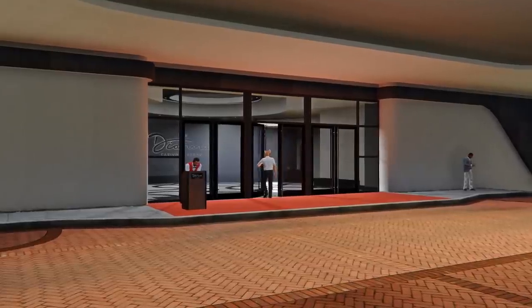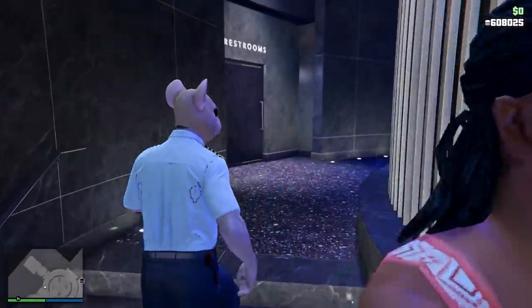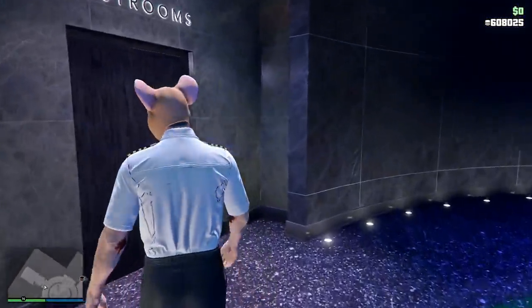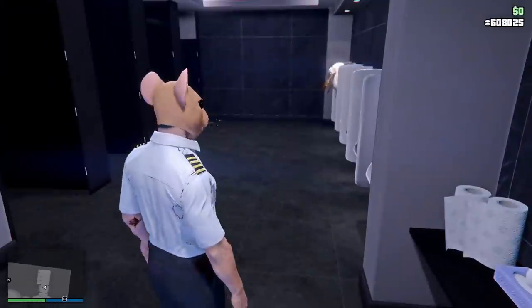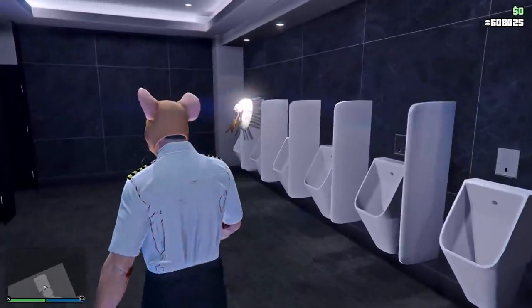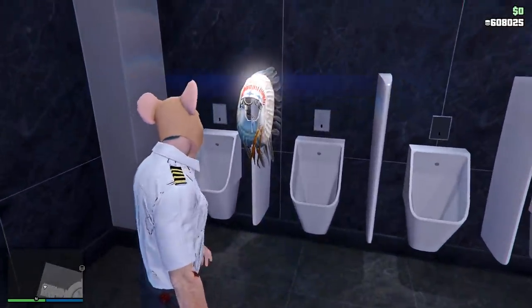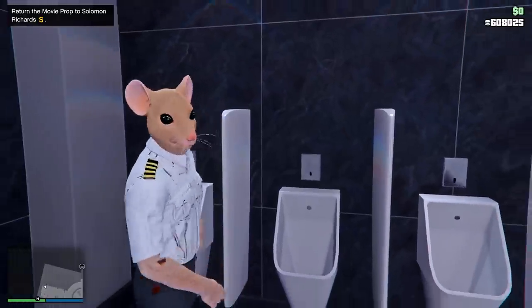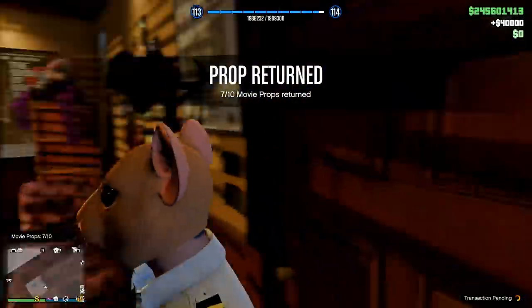The seventh one takes us to the Diamond Casino. Simply go inside, head all the way to the back, and then go into the right-hand side bathroom. There are two bathrooms — if you go into one and it's not there, go into the other one, but it's usually on the right. It's right next to the urinal. Simply pick that up, and then from here you actually might want to go back and return all seven of these to Solomon's office.